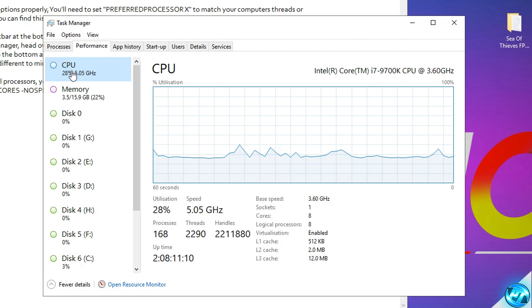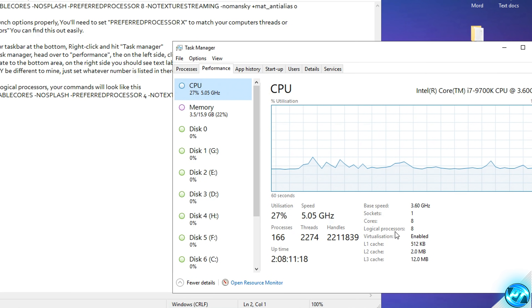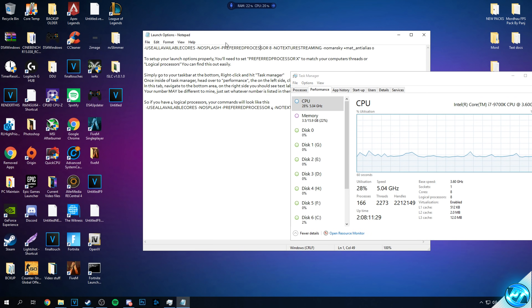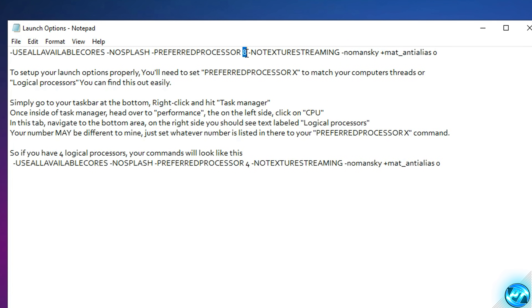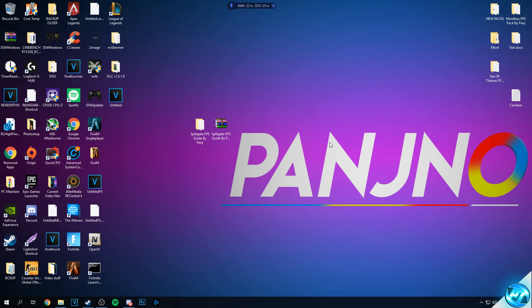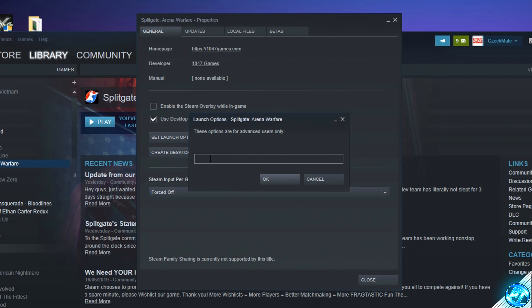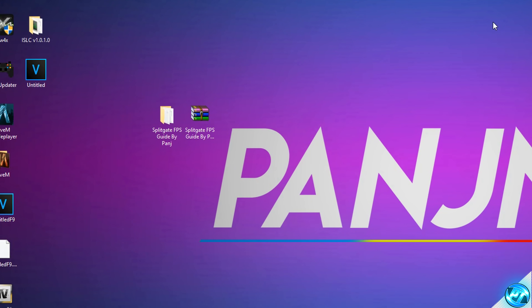In the bottom right of the CPU section you'll see Cores and Logical Processors. The number shown under Logical Processors is what you'll set in the launch options — this could be 4, 8, 16, or any other number. For me it's 8, so I set it to 8. Once customized, select everything in the launch options, copy it, and exit. Back in Steam, right-click Splitgate Arena Warfare, go to Properties, then Set Launch Options, paste the text, press OK, and close Steam.